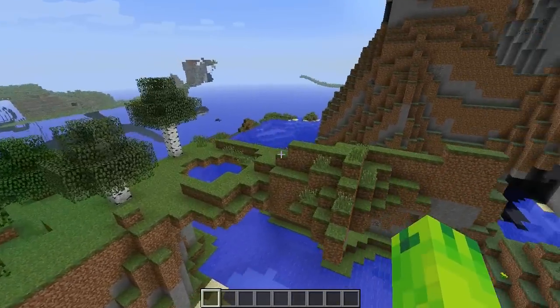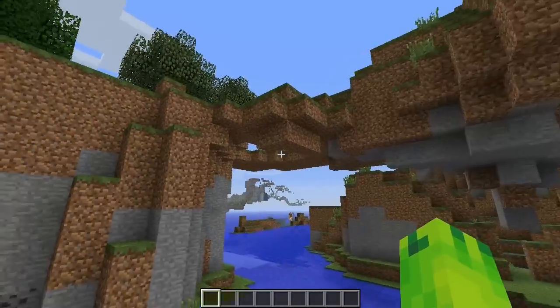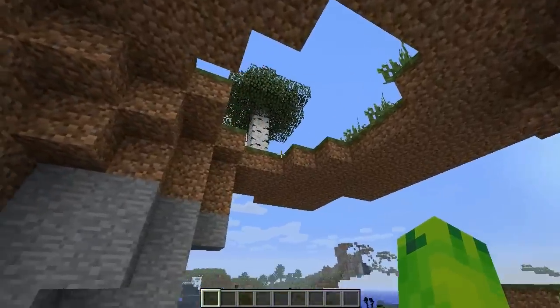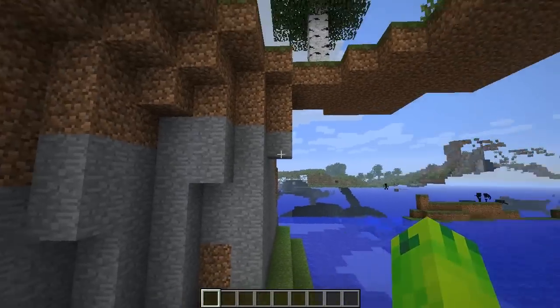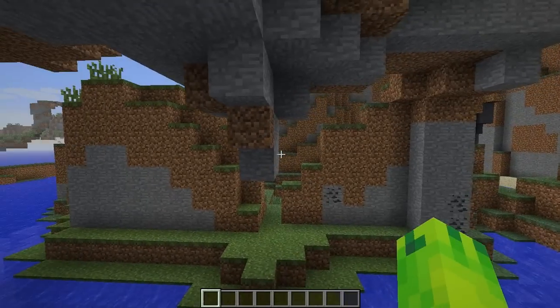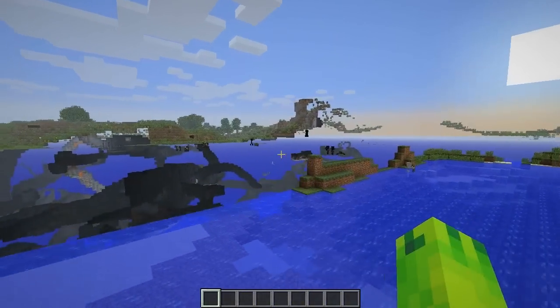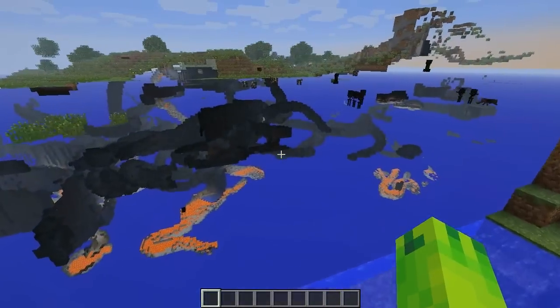Starting from here, there's a little bridge — if you have some dirt blocks and stone you can fix it up to look more natural, thicken it out, and make a little arc so it looks like a natural landscape. And there's a ravine there and another ravine nearby too.